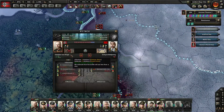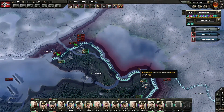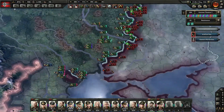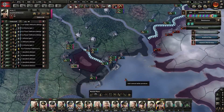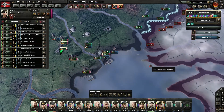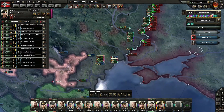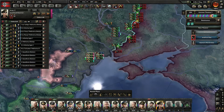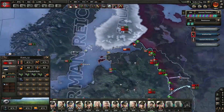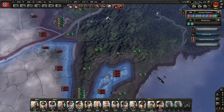Look at that encirclement! How many do we catch? Look at this — this is a big aggressive push, isn't it? We've got some resistance, but it's not that big a deal. We don't need the factory production right now, it's too much bother.